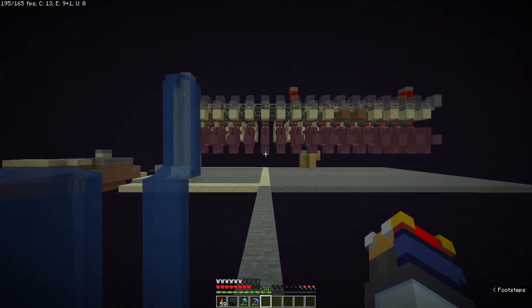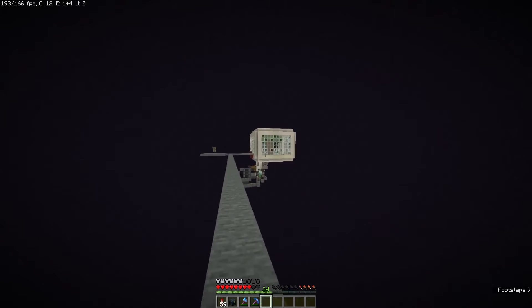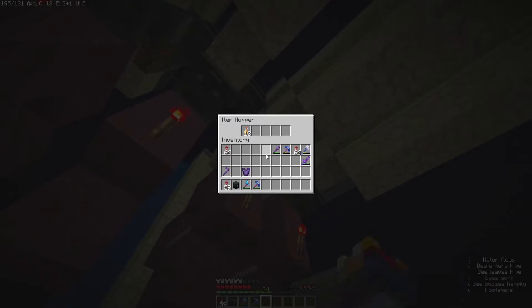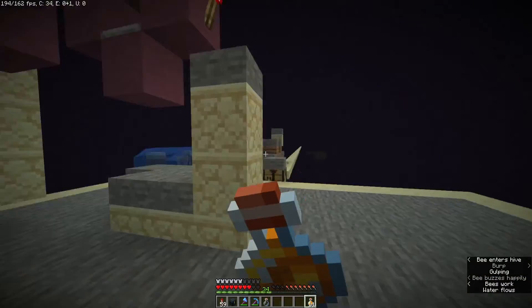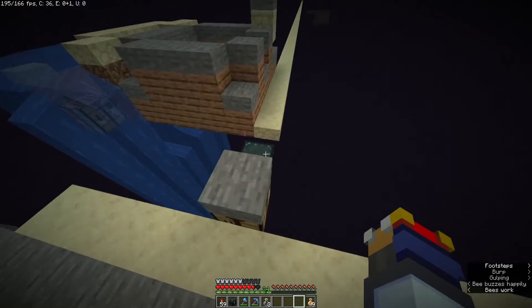Anyway, yeah, we're back here at the End. We started this base last episode, and I was kind of running out of food — I was scared I was going to die out here in the End and lose all my stuff — but it turns out we have an infinite supply right here: honey bottles, obviously. Can't believe I didn't think of that.